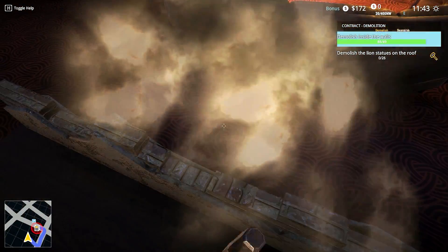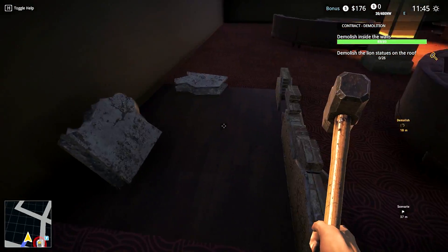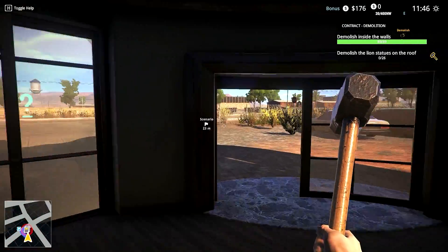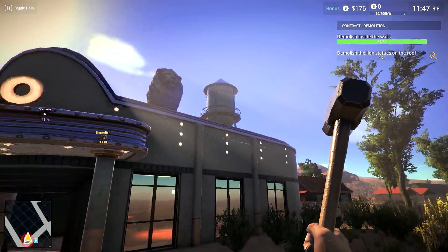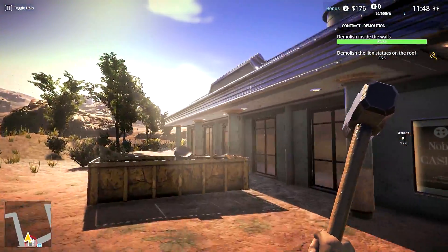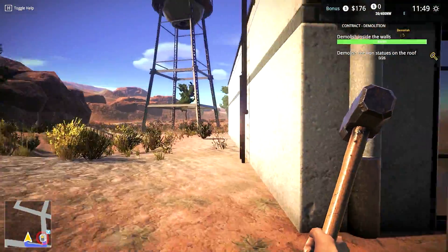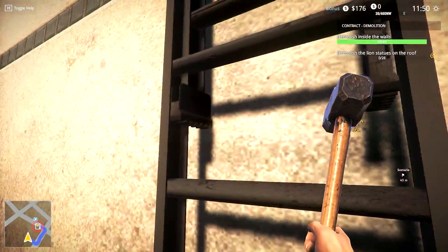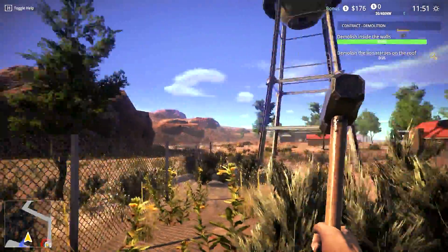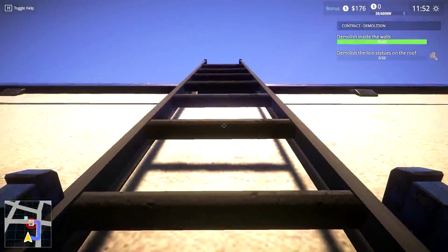Okay my ears took a lot of that! Task is done - kind of still some bits and pieces but it's done. Then we need to demolish the statues on the roof. Now the question is how do we get up there? I want to bash their faces in! Do we see a ladder? I see a ladder. It plays smoothly, it's pretty decent I guess.